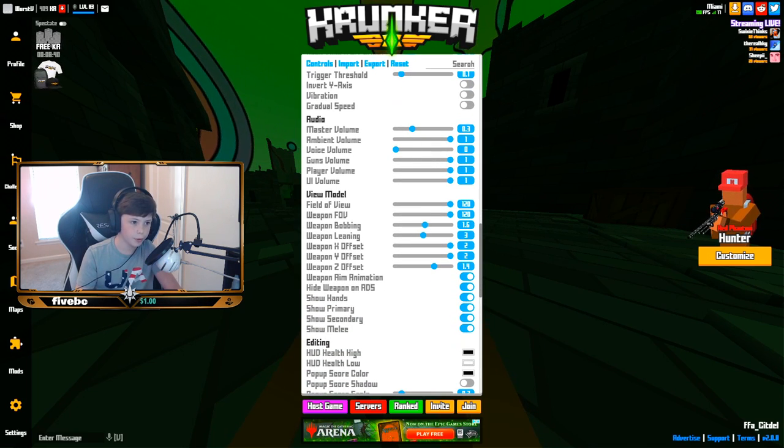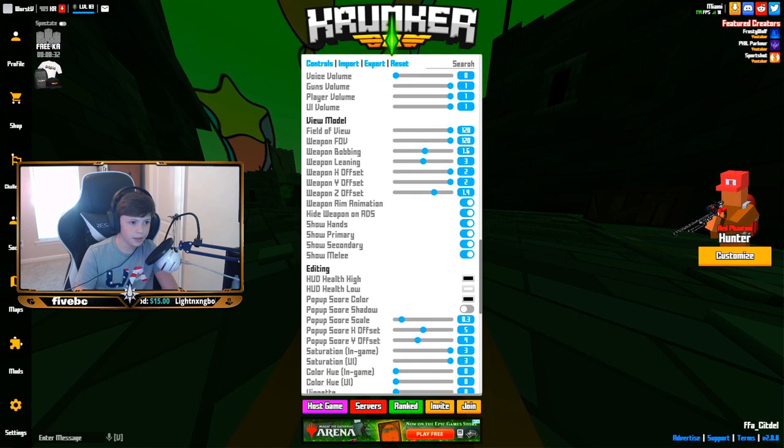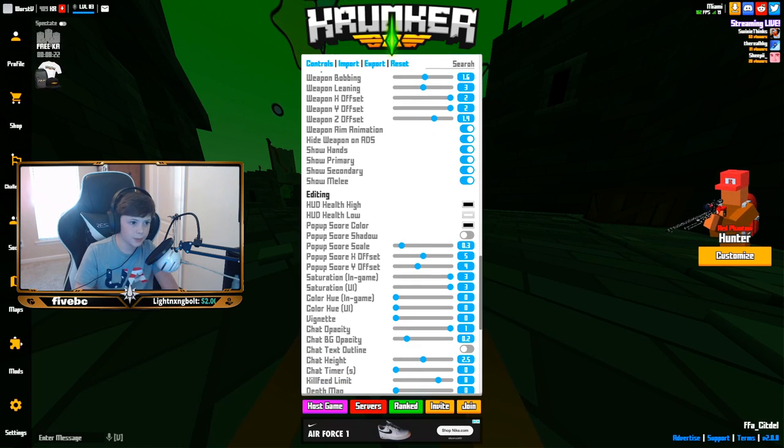For audio: master volume is 0.3, ambient is 1, voice is 0, guns is 1, player and UI volume are both 1. For view model: view FOV is 120, weapon FOV is 120 as well, weapon bobbing is 1.6, weapon leaning is 3, and then for X, Y, and Z offset it's 2, 2, and then 1.4.